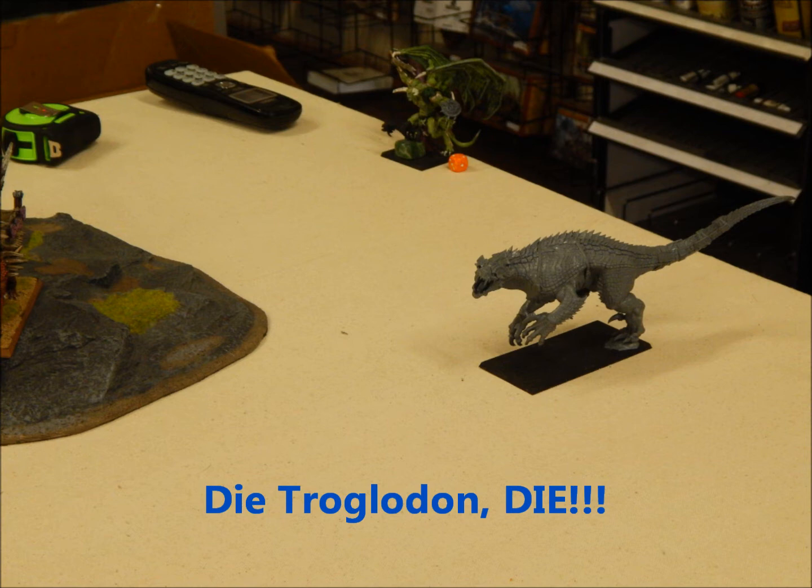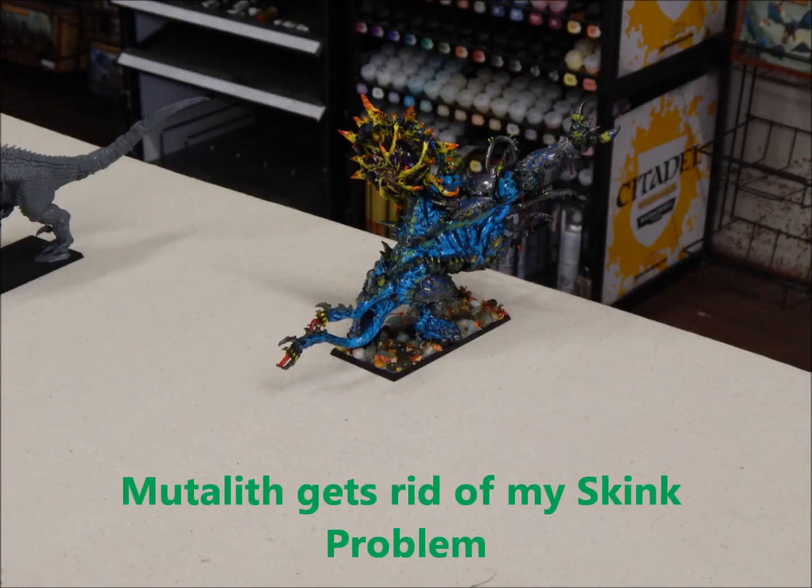My Demon Prince charged the Troglodon. He spit at me but he missed, and I got a hold of him. I did 2 wounds and he didn't do anything, but I was able to win by 3. He needed a 7 with the reroll, and he failed. I pursued and went 12 inches — I was off the table. He comes back next turn, much to my regret. My Mutilith ended up in turn 2 charging the Skinks. They didn't hurt him at all. He pulverized 6 of them and then ran them down when they lost combat. That's my boy right there.